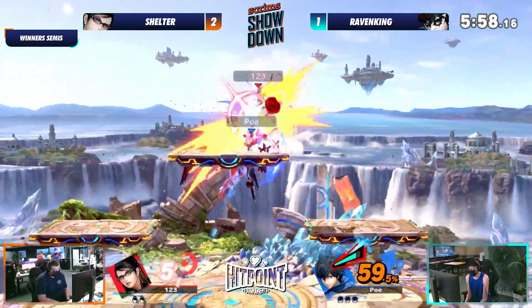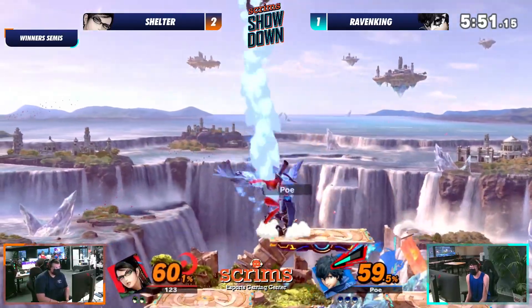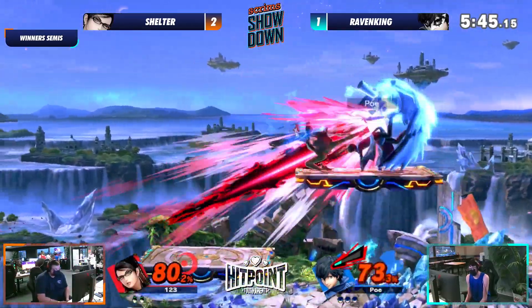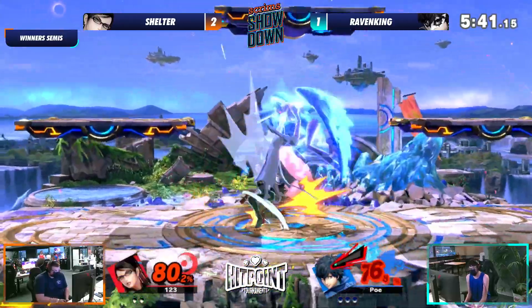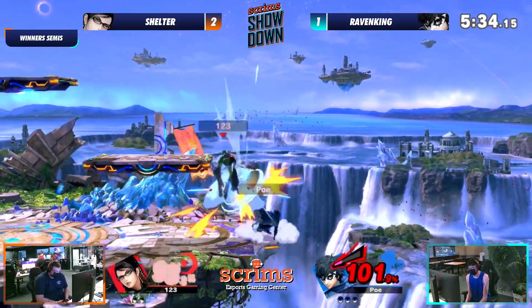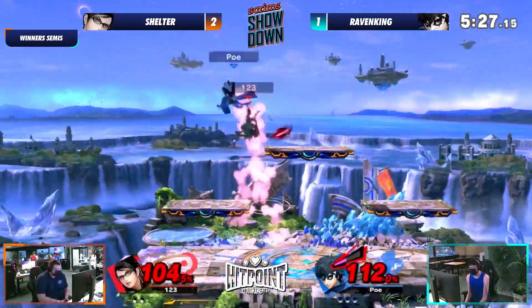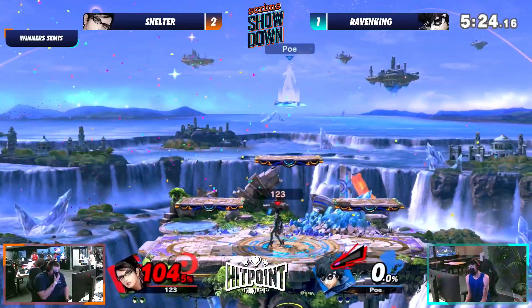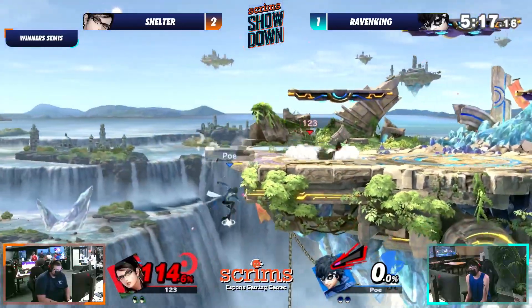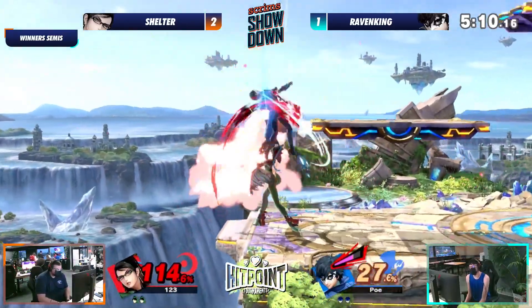Now you get this man with fighting words and hands — this man just comes alive. Raven King starts getting a little ignorant, but sometimes you can with Arsene and the frame data of Joker. That up air almost getting a kill off the top. Not gonna get the dare to up smash — missing that dare to up smash once again. But Raven King really running away here. Shelter still has a sign of life, getting Raven King to 101%. But it's a full stock difference. Shelter takes the stock with a beautiful reverse aerial rush up smash. He would have survived if he went the other way.